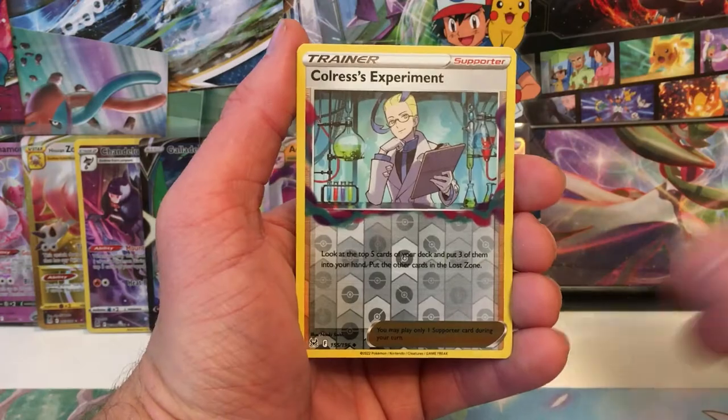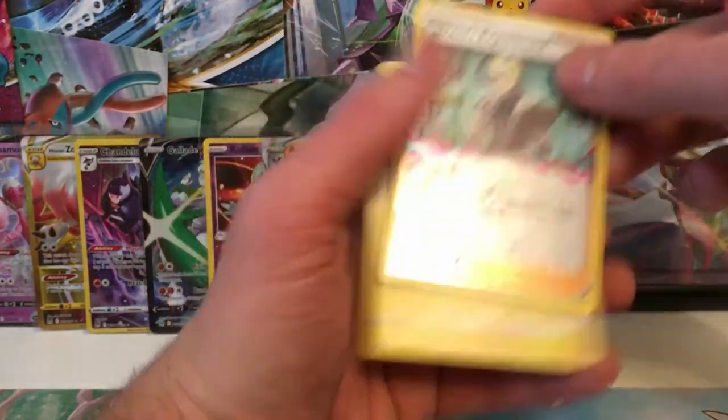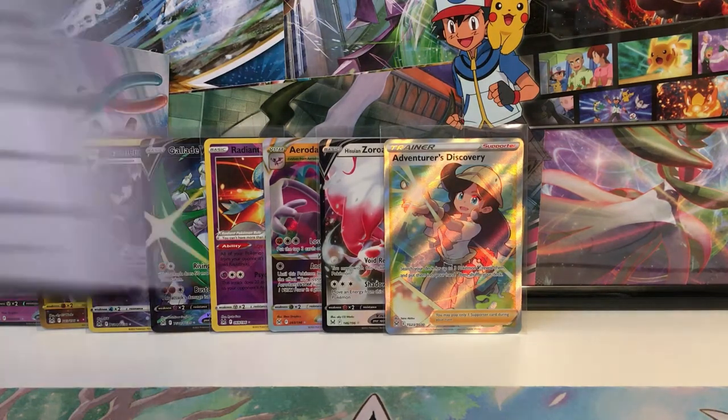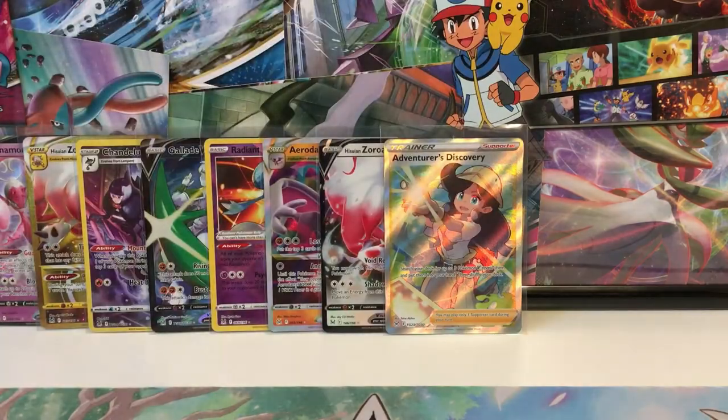Another reverse Coreless energy - and Raichu! Raichu, you're cool. I see you. I'll be honest, I do need that Raichu. Here we go, we got ourselves another code. We are off on the last pack of this three pack.